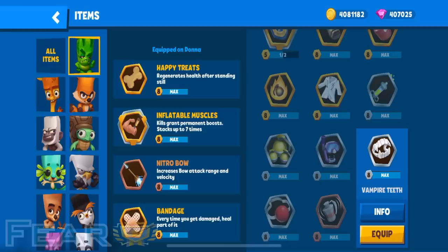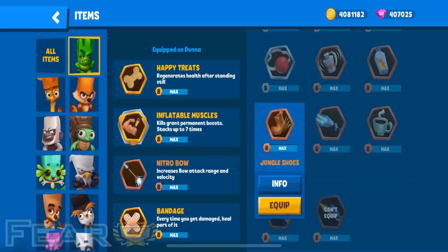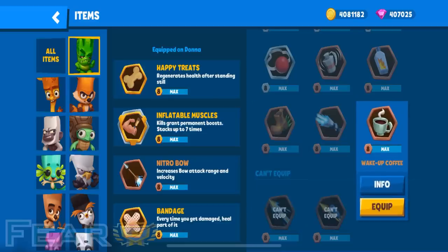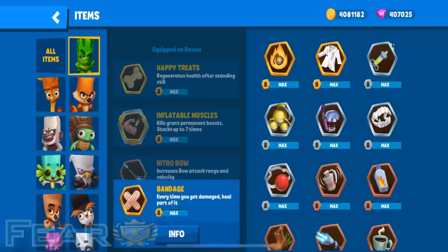As far as the fourth item goes, it's really up to you. Some viable options include inflatable muscles, which is my preference, jungle shoes, wake-up coffee, and adrenaline shot if you're forgetting to press your health kit too much. But I definitely believe that the happy treats and bandage items are too strong on Donna to pass up.